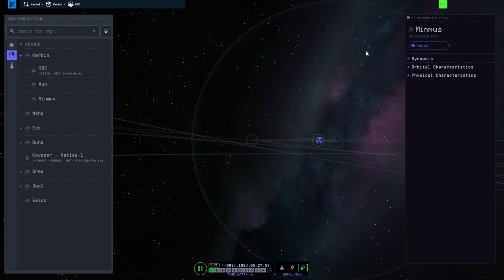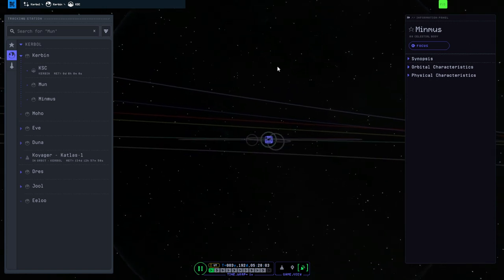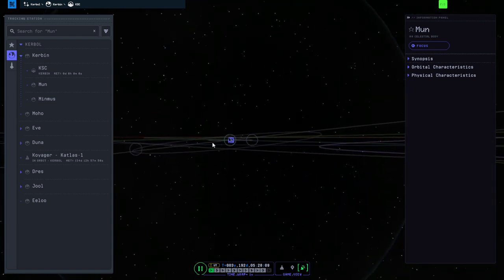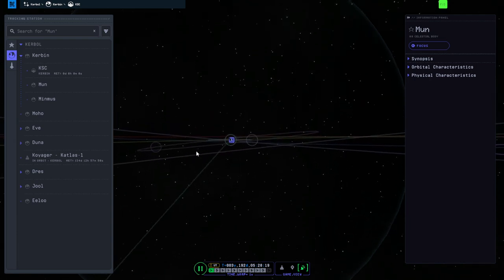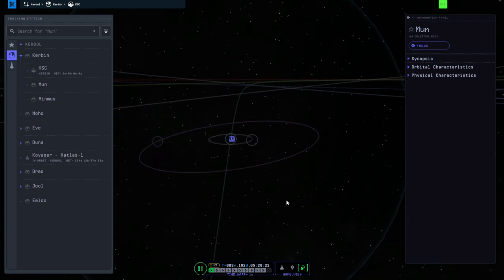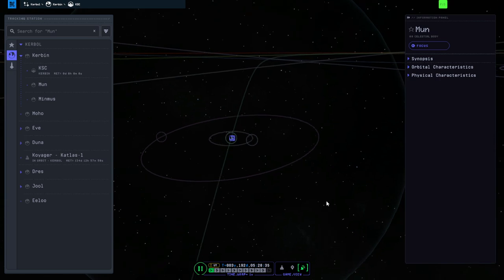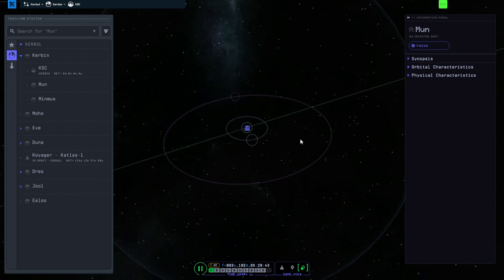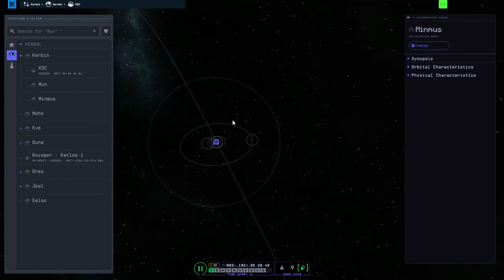There are basically three ways to get to Minmus. Either you can launch directly into Minmus's slightly tilted orbit, or do a mid-course correction to tilt your orbit and match its orbit, or you can do an off-plane transfer. When focused on the Mun, which is in an equatorial orbit around Kerbin, you can see Minmus's orbit is tilted. It's easier to get to the Mun — it's just that landing there is more of a struggle. We'll take a look at all three methods.